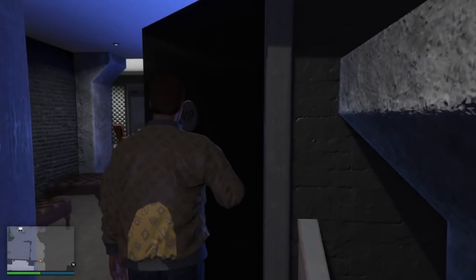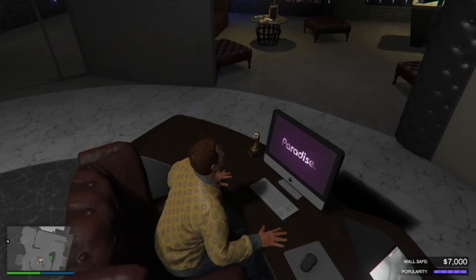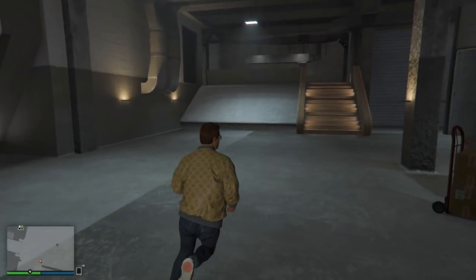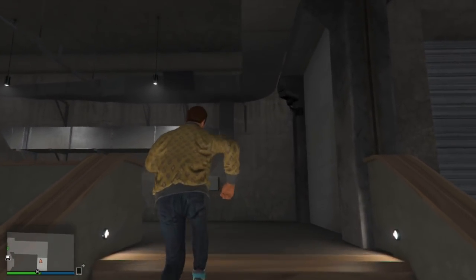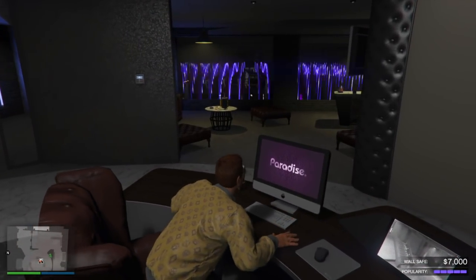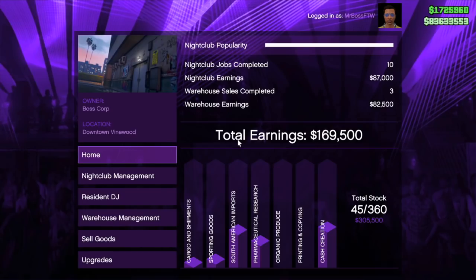Our next strategy involves going through the nightclub service entrance — the garage door — and entering the nightclub regular floor. When you spawn there, you spawn in a garage bay and you can sprint instantly. The amount of time it took was roughly 22 seconds to go from that garage door to get to the nightclub computer, sit down, and load everything up. That is impressive — it's over 50% quicker than going through the main entrance when you compare one minute and two seconds to 22 seconds.